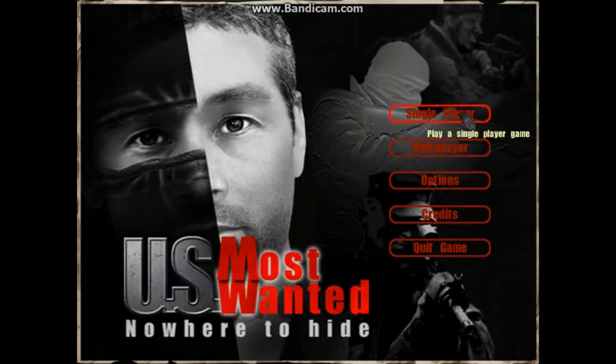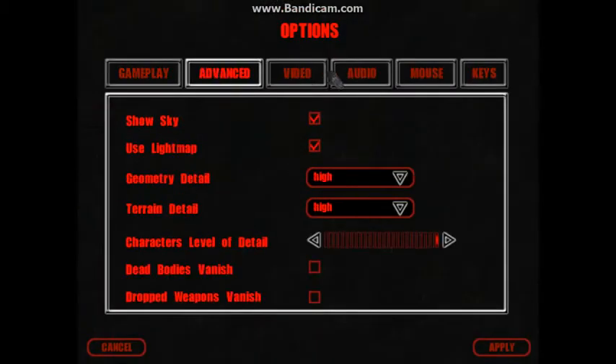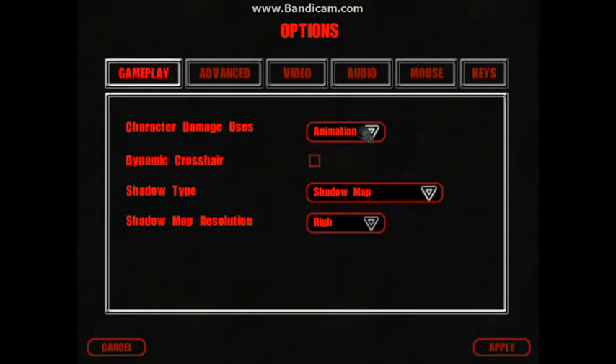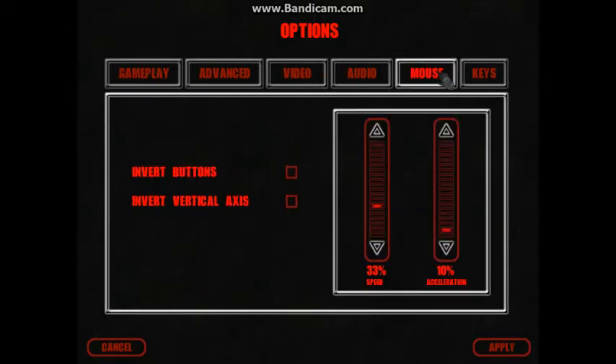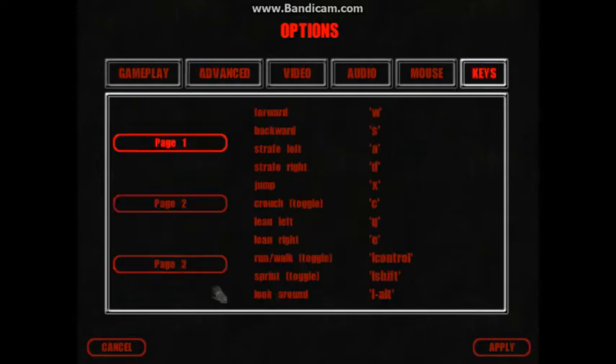I will show you — let's get right into this. Like TotalBiscuit, I'll show you the options menu pretty quickly. You can pause it if you want to see. You can actually change what the character damage does, which is quite handy, and I'll just keep everything high because this is an oldish game.